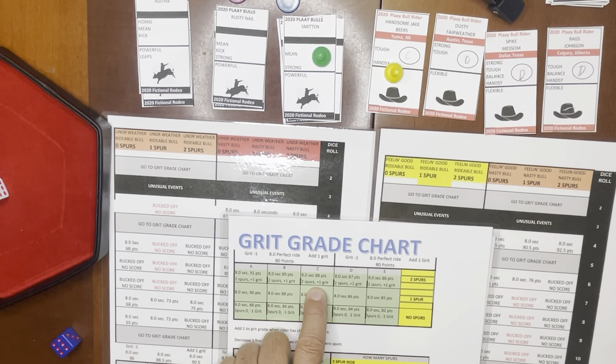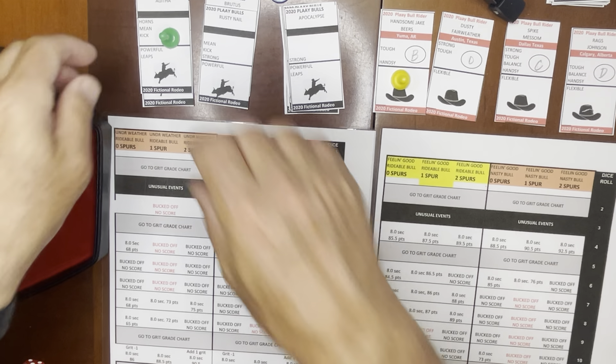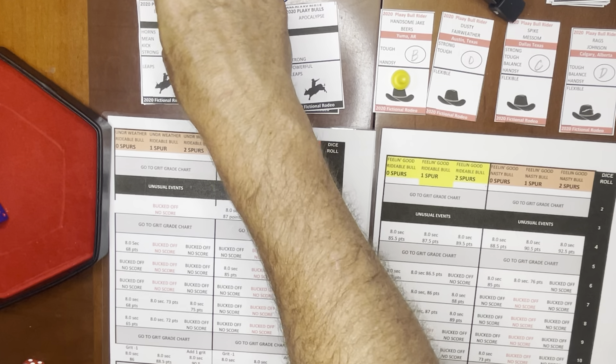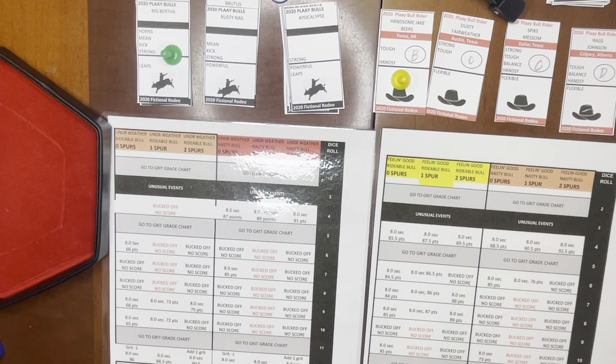We move on to Sunday, the last ride — the winner is whoever has the best score over the three days. Right now it's a tie between Handsome Jake Beers and Spike Messam, both with 88 points. Jake Beers draws number one, which means the other riders choose — they want him to ride Big Bertha, they want to see him get bucked off. His trait roll comes up one, strong, which he doesn't have. The bull draws strong and does have it. So he's under the weather against a nasty bull, currently in first place. He tries two spurs, draws a six, and gets bucked off.